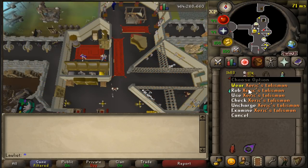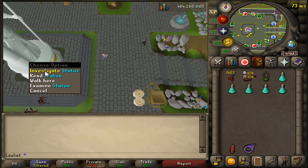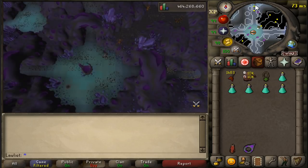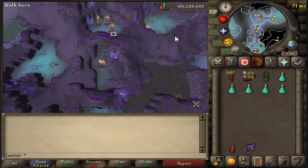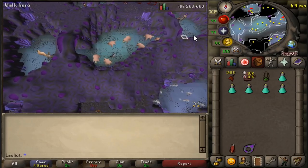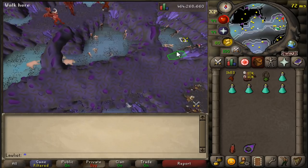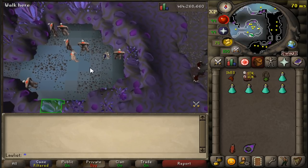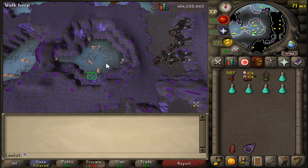To get to the area, simply teleport to Xeric's Heart with the Talisman, come to the statue and investigate it to enter the Catacombs of Kourend. From there, run north past the hill giants, then east past the Bloodvelds, and you'll reach the Necrials spot. You can either do them right there or move over to the next spot nearby. It's a very easy place to get to.